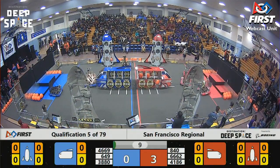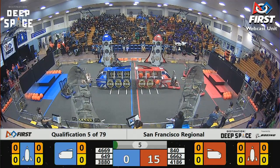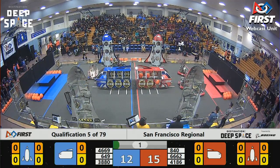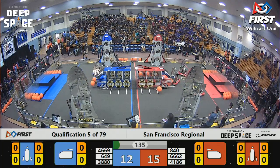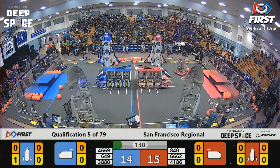Team 649, near side of the field, zooming over to the Blue Alliance rocket with a hatch panel in possession. They look to place it, they reset their position as we crawl towards the end of the sandstorm period. Blue Alliance now scoring that hatch panel on the rocket.